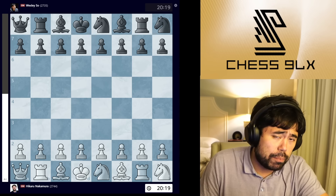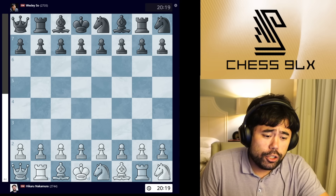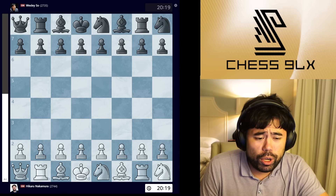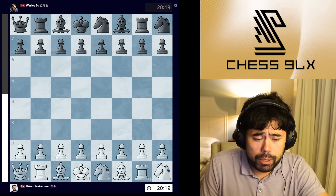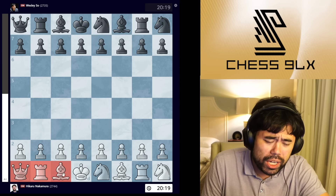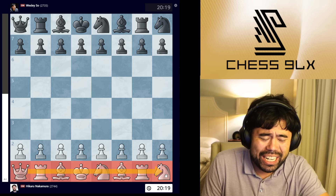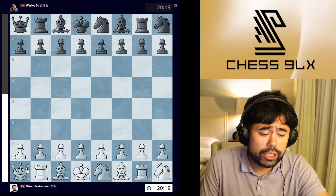I'm playing the first game of the day with the white pieces against my compatriot Wesley So. Wesley is no stranger to Fischer Random — he's played a lot of it in his career. It's someone I've played many times in both regular chess and this variant. In this position we have: queen on a1, rook on b1, bishop c1, king d1, knight e1, bishop f1, rook g1, and knight h1 — an original assortment of pieces.